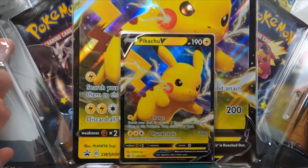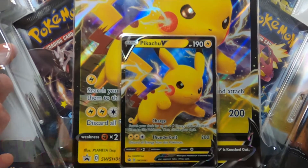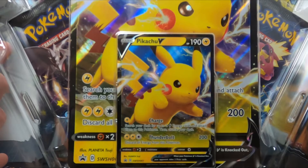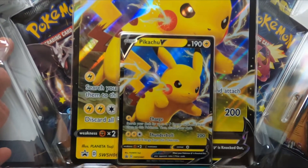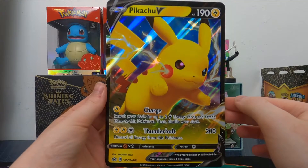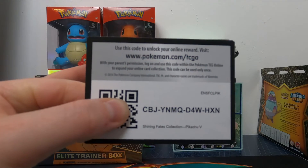You can see the Pikachu V promo which is SWSH061. It is a lovely Pikachu V card taking charge, as the attacker says with air charge. We'll get into the back of this and I will give the code card for these cards. Here is the jumbo one just for its glory, and here is the code for Pikachu V.